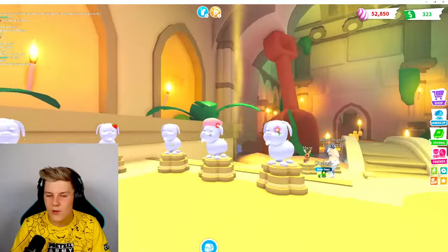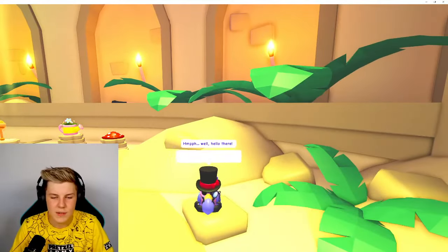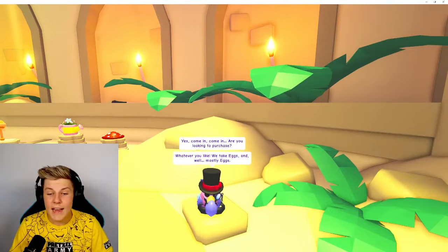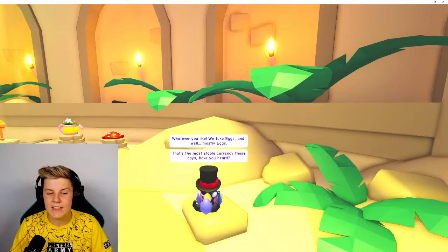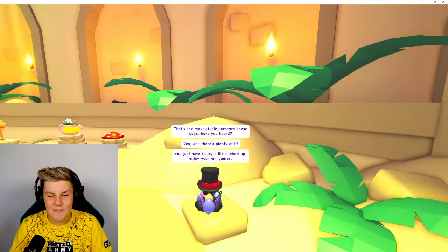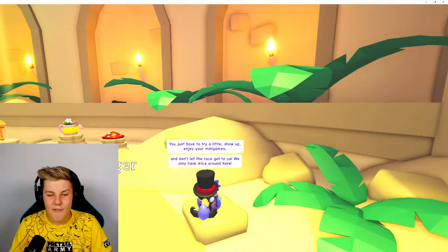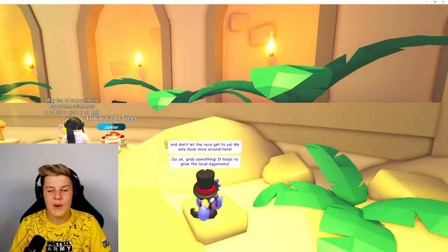There's Desmond right here. Let's talk to Desmond. He says: 'Well, hello there. Come in, come in. Are you looking to purchase? Whatever you like - we take eggs. Mostly eggs. That's the most stable currency here these days. Have you heard? And there's plenty of it. You just have to try a little, show up, enjoy your mini games, and don't let the race get to you. We only have mice around here. Go on, grab something. It helps to grow your local eggnome.'